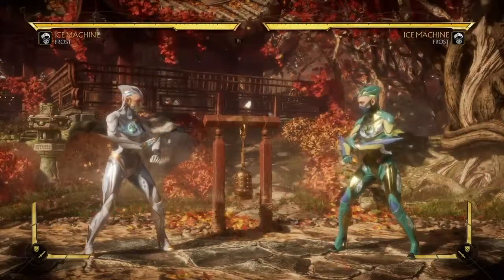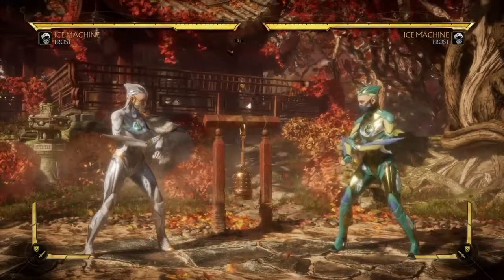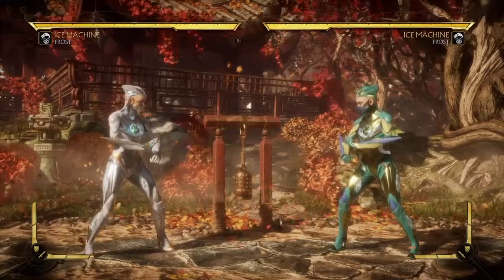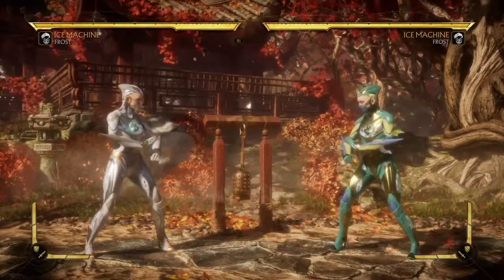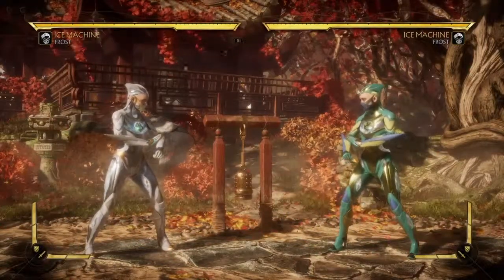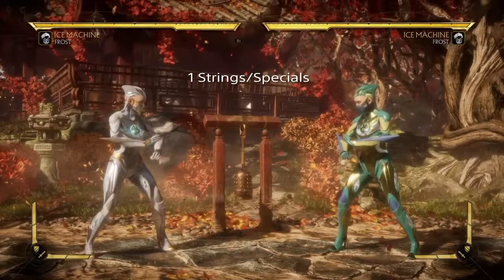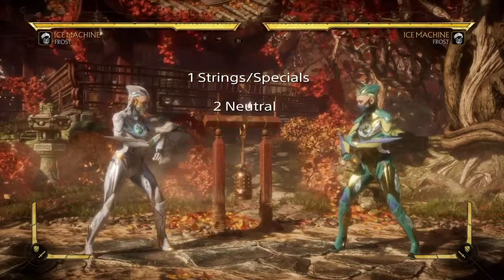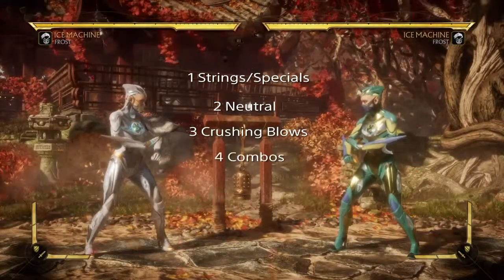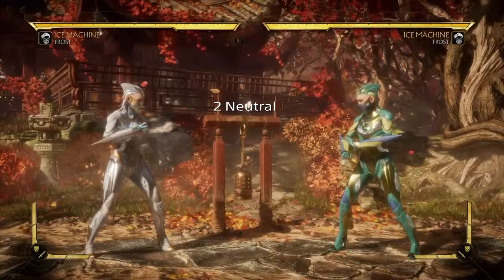I will not be talking about the other variation — the one with the setups with the heads. I don't think it's as good as this one, and whenever I see people play Frost, they always play Ice Machine, so this is what we're going to be focusing on. We're going to break this guide down into four segments: strings/special moves, how to play neutral, crushing blows, and then combos — which is what a lot of you are here for. But if you want to be good at MK, you've got to have neutral as well.